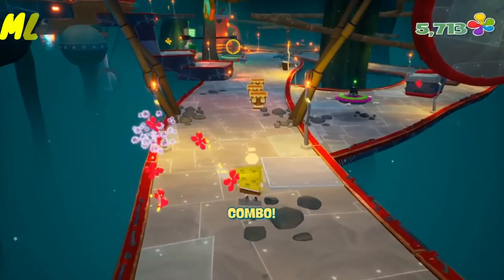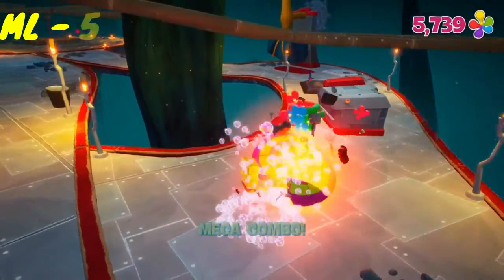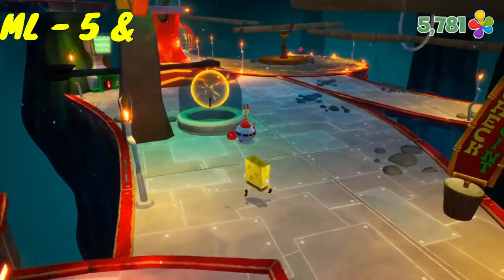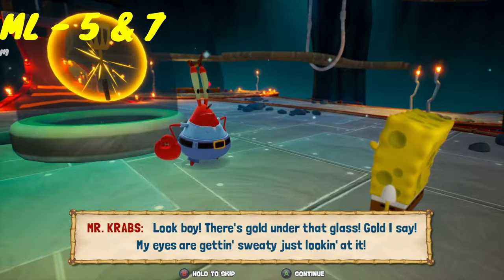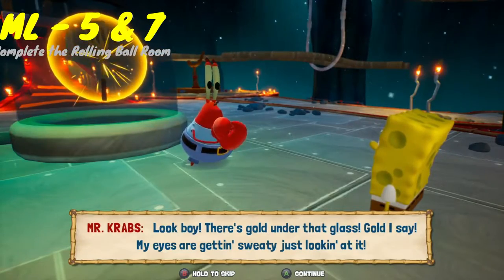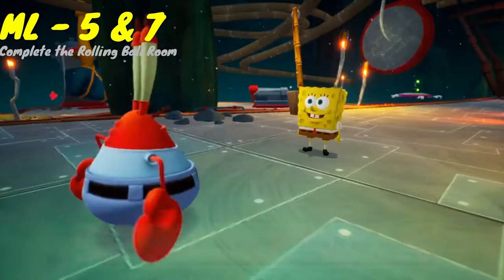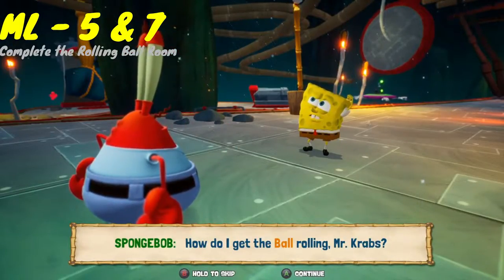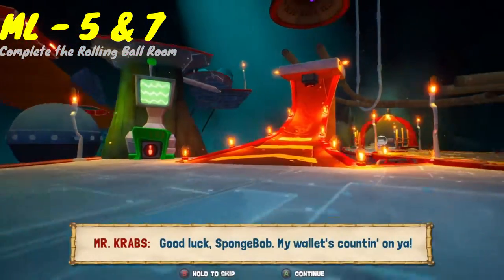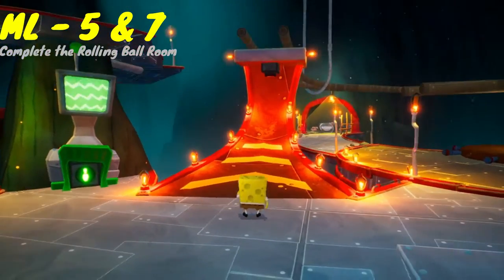Next we have the infamous rolling ballroom. This is quite a long one, so I want to make sure it's clear about what you have to do and how to time things. When you walk in and talk to Mr. Krabs, the first thing you want to do is make sure you hit the button on the left — that should be the last of the four buttons. Once you hit that, you can actually start the rolling ballroom challenge. On this red slope with those yellow arrows, bowl up it to hit the button right there.